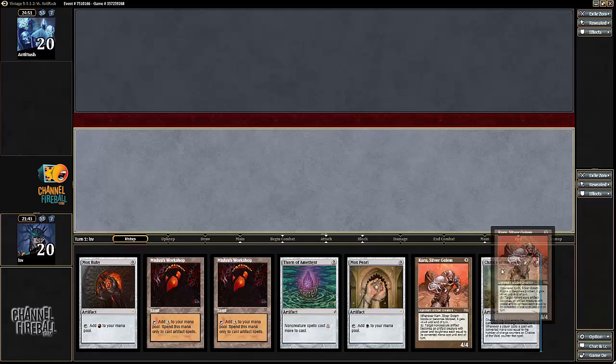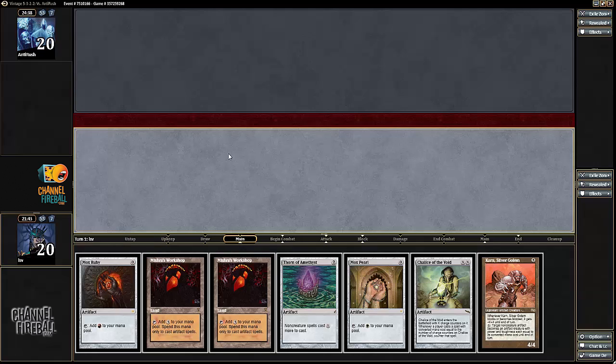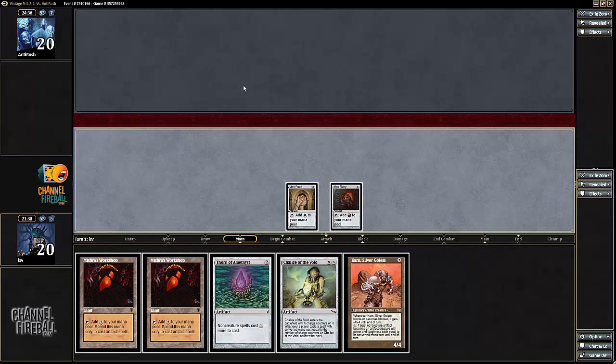Let's say I didn't have Karn — I would play Chalice for 0, then Thorn. But because I have Karn, I actually think I'm okay to play Chalice for 1 here. I'm going to play Chalice for 1, then Thorn of Amethyst. So I'll play Mox, Mox, Thorn. And if my opponent wants to play a land and some 0-drop artifacts, I can then go Karn and kill all your artifacts — because that's what Karn does.